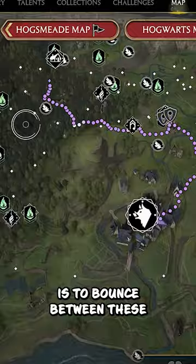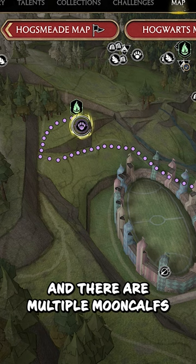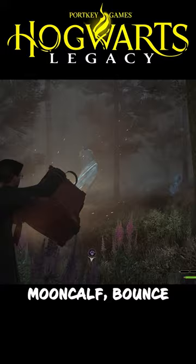What I like to do is bounce between multiple moon calf locations, since the moon calf is one of the easiest creatures to get and there are multiple moon calves at each location. Show up to a location, capture every single moon calf, then bounce over to the next location and capture all those moon calves.